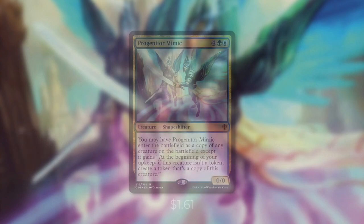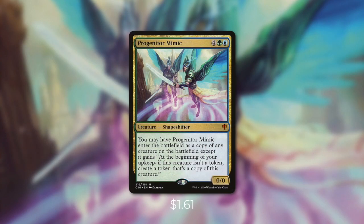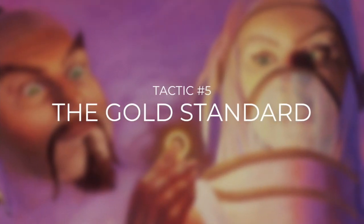But perhaps the best creature clone that we have is Progenitor Mimic. Essentially, it's a clone that has: at the beginning of your upkeep, if this creature isn't a token, create a token that's a copy of this creature. Although it has a decently high converted mana cost, its investment is well worth it if we can have it stay on the battlefield for just a few turns. Alright, so we've talked about abusing our commander's enter the battlefield trigger, but what cards are we hoping to get from that trigger?